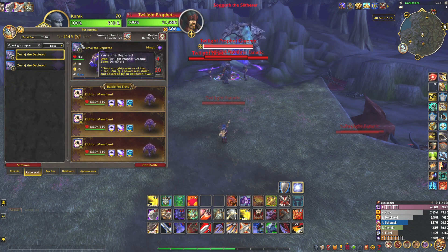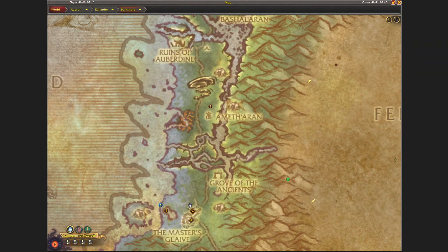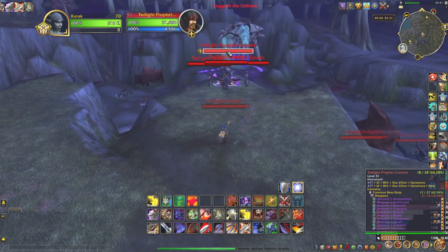This one drops from Twilight Prophet Graham in Darkshore. As you can see I'm right in front of him at this location, just above the Master's Glaive. And right here in the Darkshore warfront you will find him right here if he has spawned.